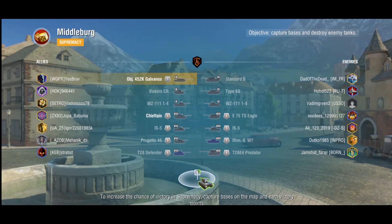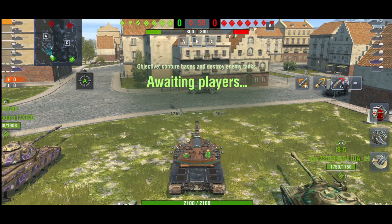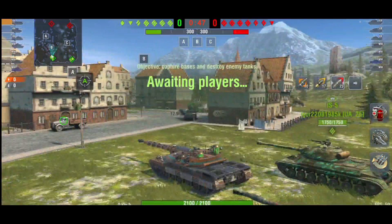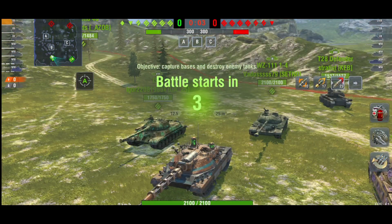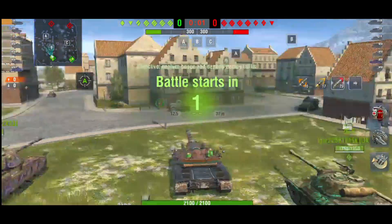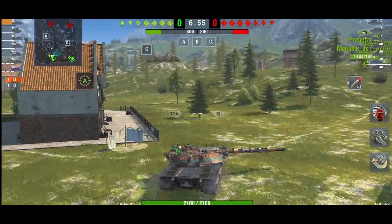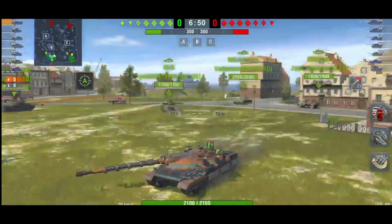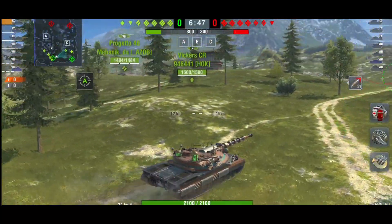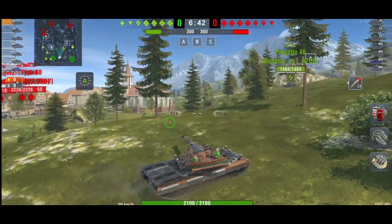Here on Middleburg and again I'm top tier — half my team are tier 8 tanks. The tank doesn't have the armor profile to work well against tier 10s, but against tier 8 mediums, lights, and heavies the penetration of those tiers is weaker. Tanks like the IS-6 or IS-5 might give you more bounces.